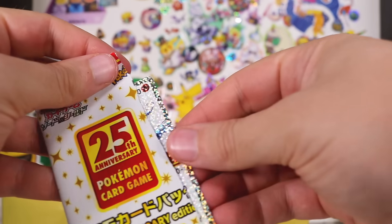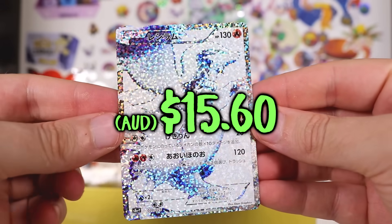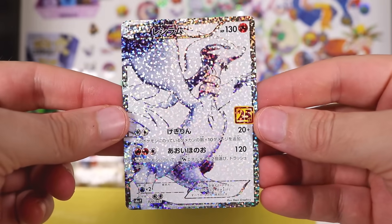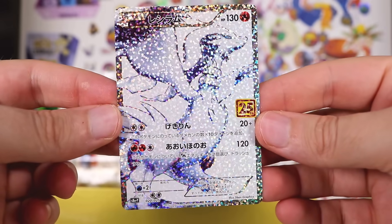Let's try our luck today. I don't even know what's good. I can't even remember. Did we get this one in Japanese or not? There it is - Reshiram! The card's so holographic, it's kind of hard to look at.